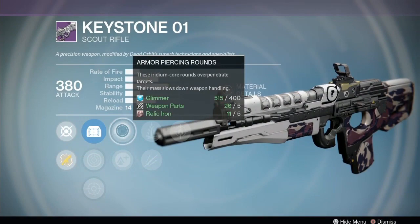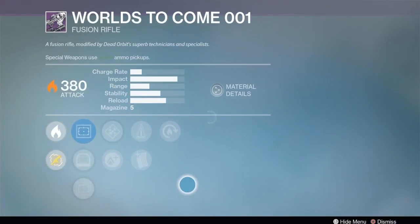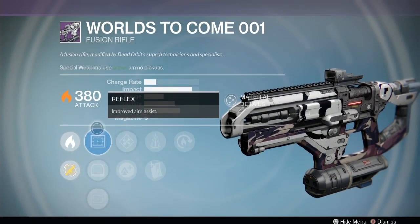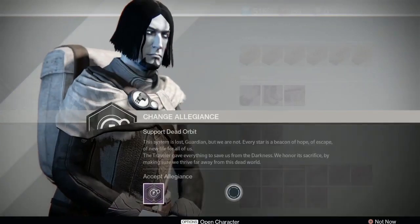The Keystone has Firefly, Perfect Balance, Unflinching, Lightweight, Armor Piercing, Range, OEG, and Reflex - just kind of in there, nothing special. Worlds to Come has Hot Swap, Perfect Balance, Performance Bonus, Lightweight, Enhanced Battery, with Red Dot, OEG, and Reflex. That's okay - I was looking for something to make me think it was better than it is but I don't see it.